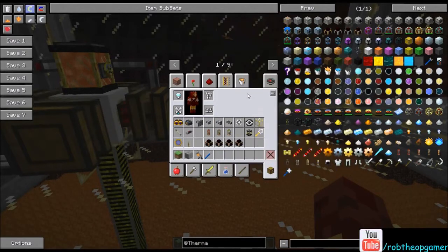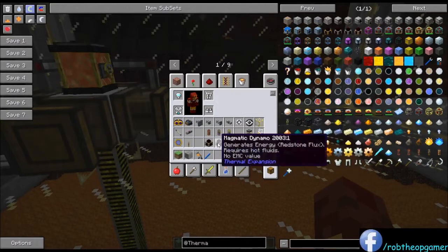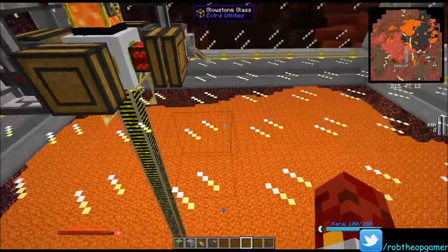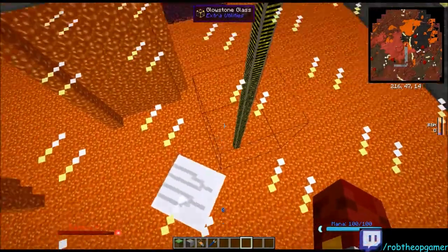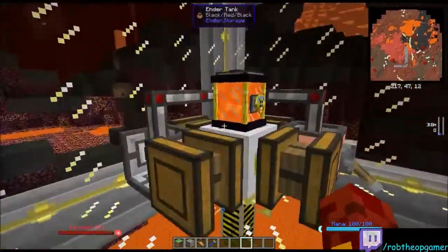These each have to be powered in different ways. The Magmatic Dynamo requires hot fluids — the only hot fluid I really know of is lava. So we've got a little Nether house going on here and we're pumping lava.